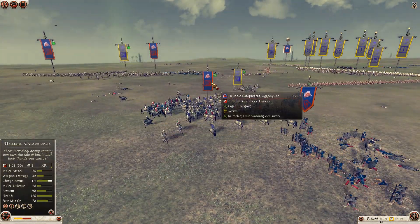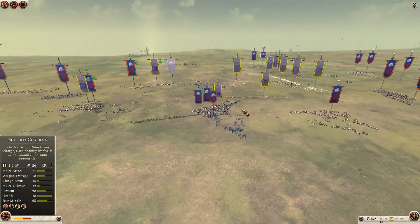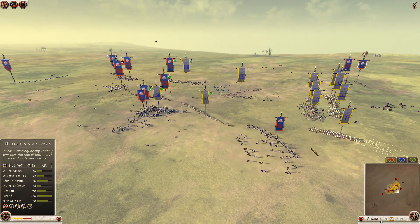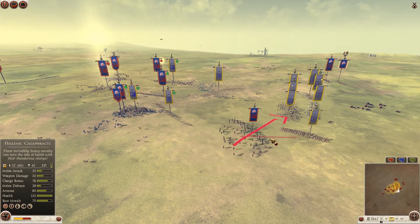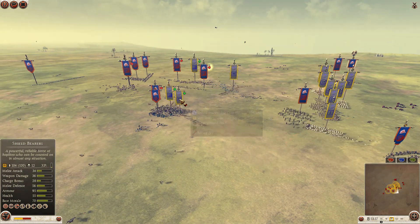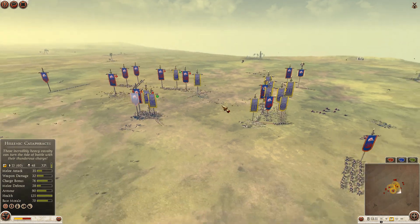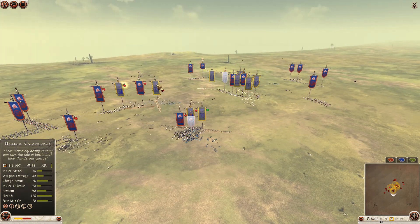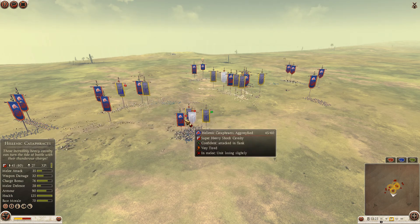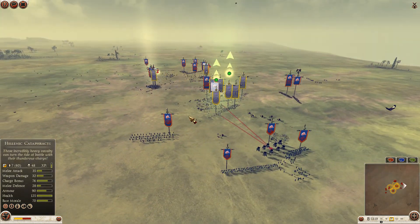I like the Bactrian Hellenic Cataphracts more — they are so colorful. Look at that — it looks Red and Blue instead of Grey. Here he comes into those Peltas, but these guys are all really exhausted. The shield bearers join the cataphract fight. Red cannot afford to lose his cataphracts here — elephants might not be enough. But overall it seems to be getting more and more one-sided.